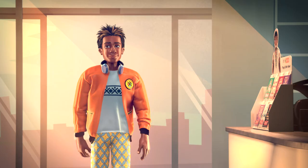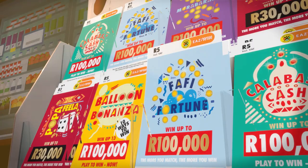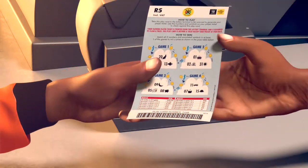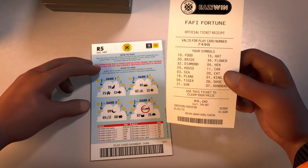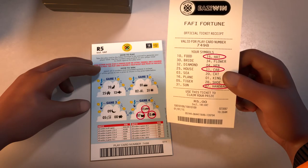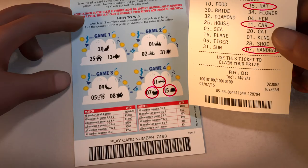How to play Fafi Fortune. Visit your nearest National Lottery Easy Win Retailer. Buy your Fafi Fortune Play Card and give it to the cashier who will give you a receipt. To find out how much you've won, check the numbers or symbols on your receipt against the back of your play card, or visit nationallottery.co.za for more info.